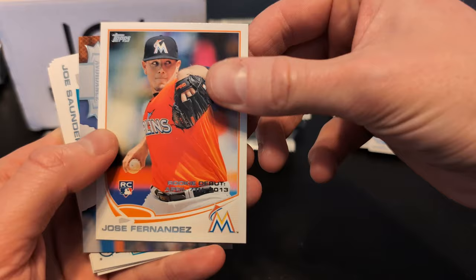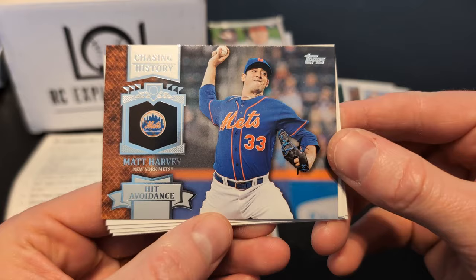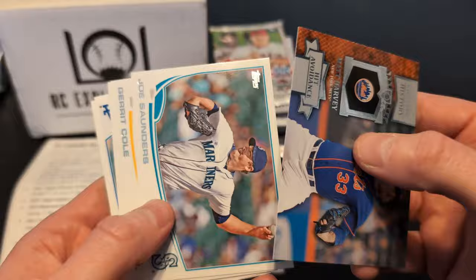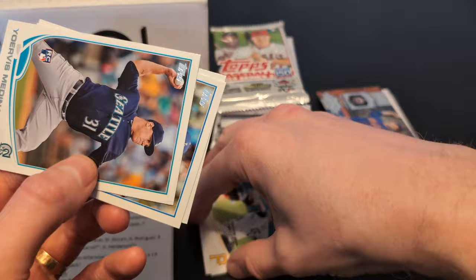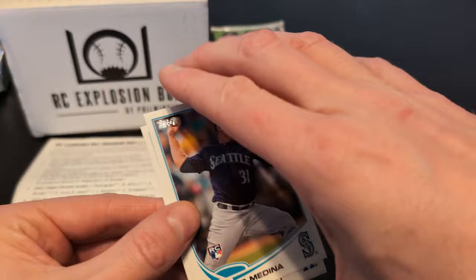Behind that we have something interesting. It is a Matt Harvey — Chasing History. Actually, that is not a relic, it's an insert. Clearly I'm not familiar with this set. So Chasing History, Matt Harvey. We've got Joe Saunders. There's a Garrett Cole rookie — that was one of the big names to pull here. Definitely going to set that aside. Probably the two best pitchers from this class. There's a Yorvis Medina rookie, Ricky Nolasco, Matt Garza. It's a very pitcher-heavy pack. A couple of nice rookies.